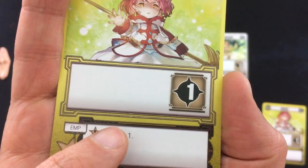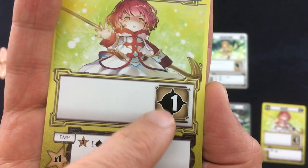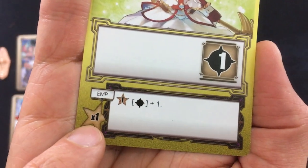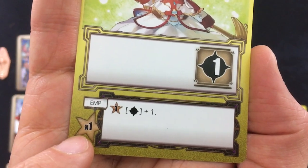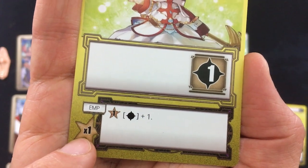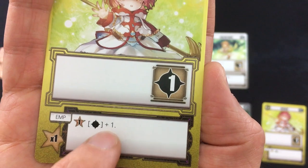Looking at the bottom effects of ability cards: they always have an icon and a value — so this one can buff or debuff an enemy or an ally. They also have an empowering section, showing how many times you can empower and how many stars it costs. For example, for this card, if you had one star you could empower it once to buff or debuff two people instead of just one.